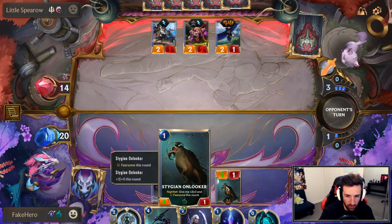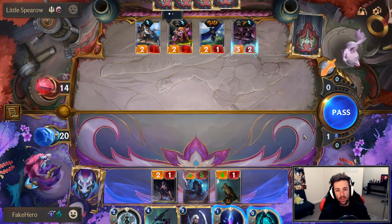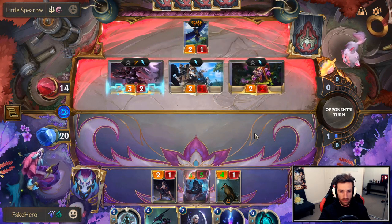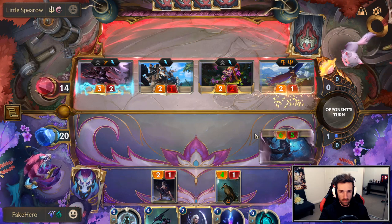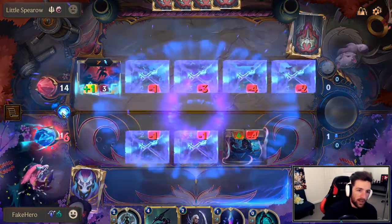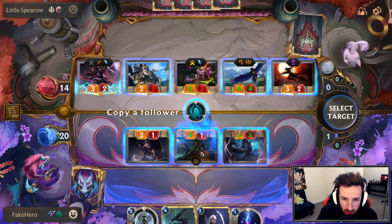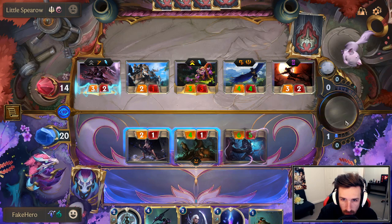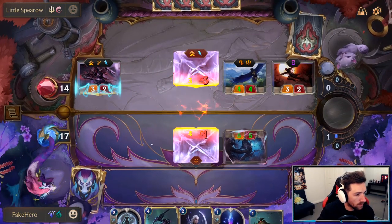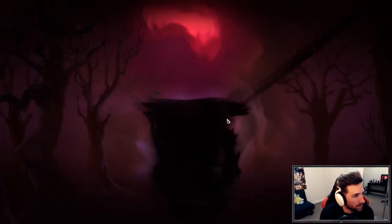I'm just going to buff this up so I can block whatever — and this can also block whatever. I'm happy to take that block, I think. I want to try the Diana deck but don't have enough money to buy the cards. Oh dude, that sucks. Well, at least I can tell you whether it's good or not, and I'm 10 and 6 — it's not unreasonable, definitely not unreasonable.